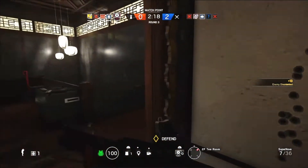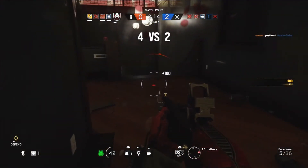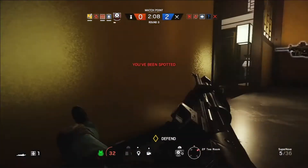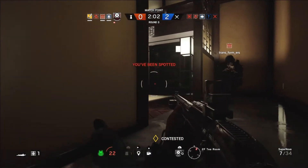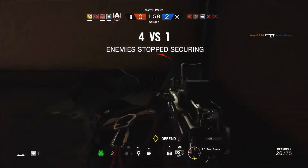Echo can really be a nice counter to Jackal as well. If you decide to have a roamer somewhere on the map, you can provide really important cover for that teammate and call out and disturb Jackal if he's on the hunt. When your teammate is spotted, he or she will probably like to have you around to cover their back as well, which can be very rewarding for your team.